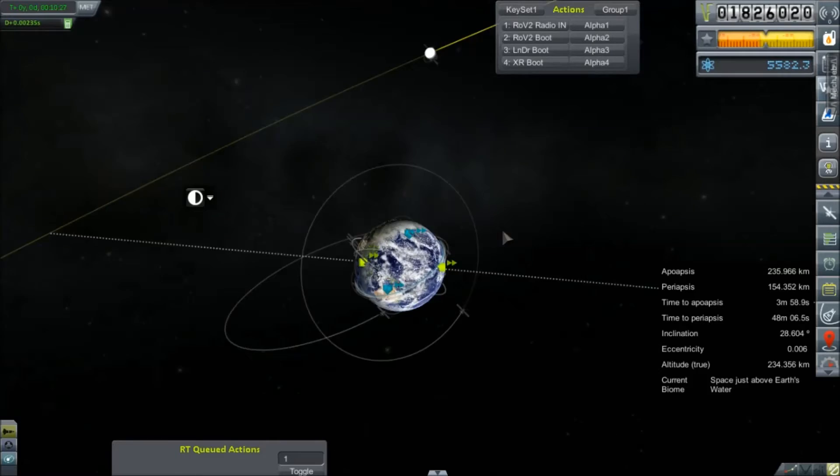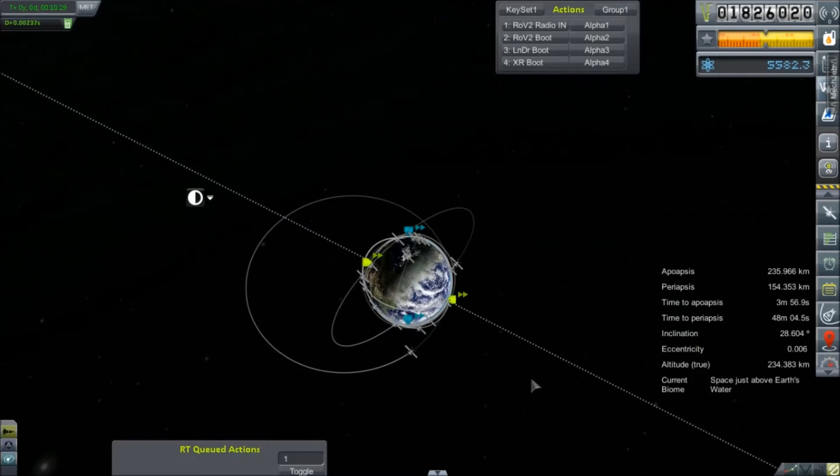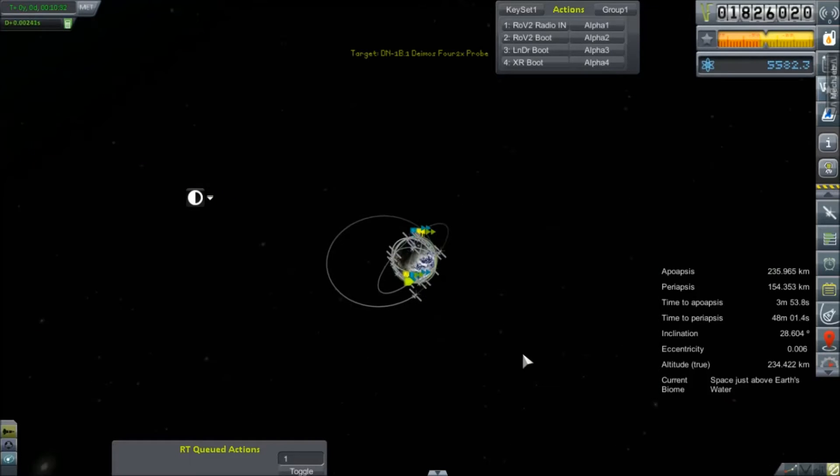Carrying the big booster stage makes reorienting very difficult. We just needed a little tap from those RL10s to get us entirely out of the atmosphere. I'm going to go ahead and plot for the moon and get warped around to the node, and once again pick you guys up in just a few minutes.